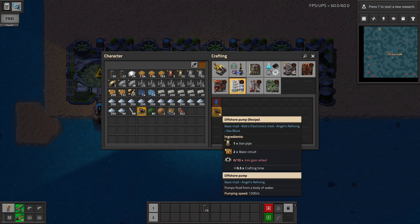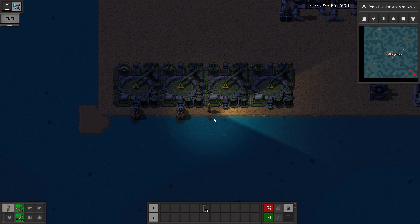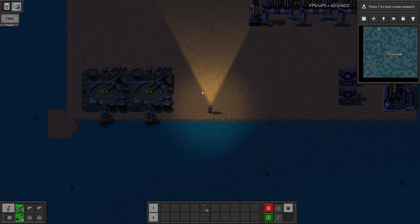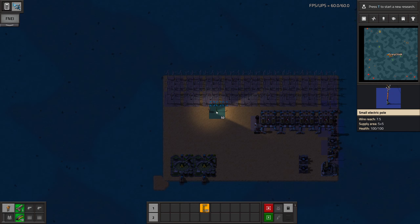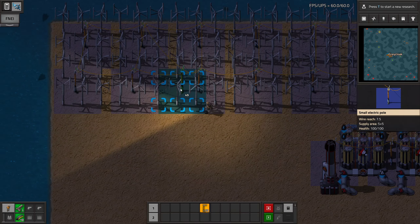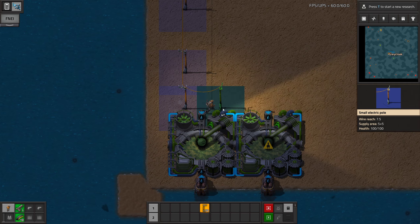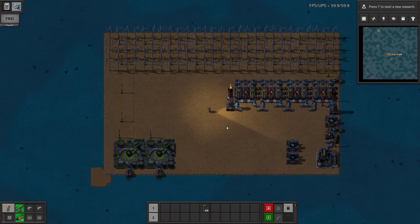We need more water pumps but that requires iron gear wheels which we can't make yet. So just let two electrolyzers run for now. I'm getting a bit confused why the power system layout looks inconsistent, but let's clean it up — I want systems, not a mess. So now we are producing a little bit more, but unfortunately that's all we have time for in this episode. Thank you all for joining me, and I'll see you next time. Bye.